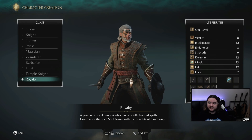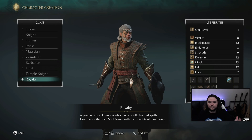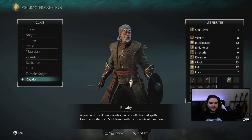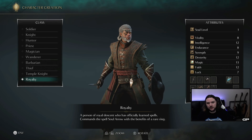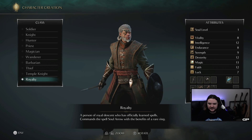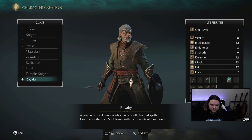It comes with the Silver Catalyst, which is a wand that allows you to actually cast spells — you can't just cast spells with your hands, you need a wand equipped to be able to do it. And finally it comes with the Fragrant Ring, which gives you a small amount of passive mana regen, whereas by default your mana doesn't regenerate; you need to spend a consumable or rest at an Archstone.